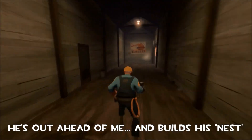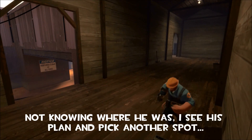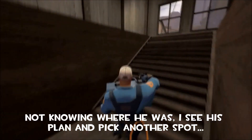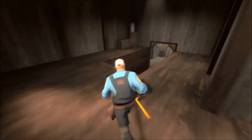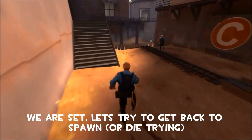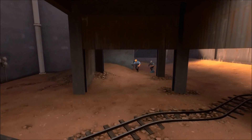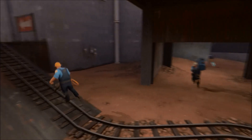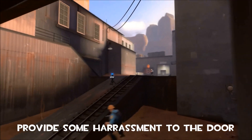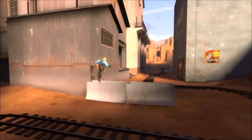He's out ahead of me and he builds his nest up. Then I come through — I see what he's doing so I decide to build in another place. I build next to this big metal. Let's get back to our spawn; it's okay if we die. We're just going to harass them back here while we work our way back. It's a good idea to cover this door so that if their teleporters go down they're going to be further delayed. Let's go back to spawn.